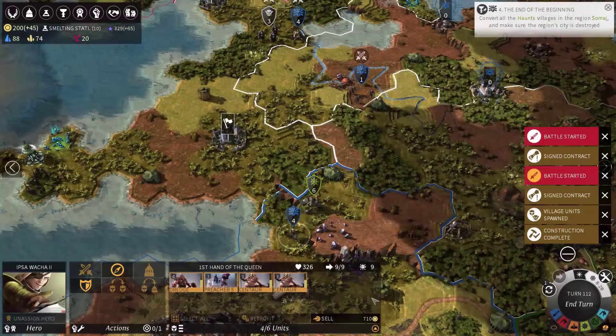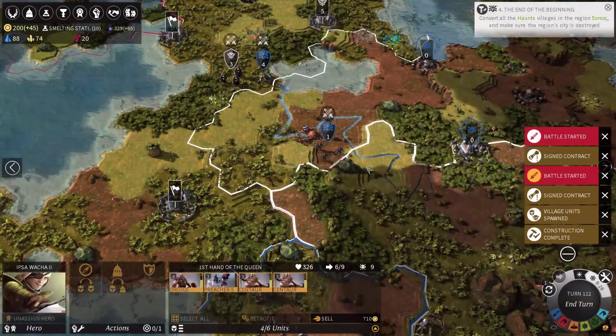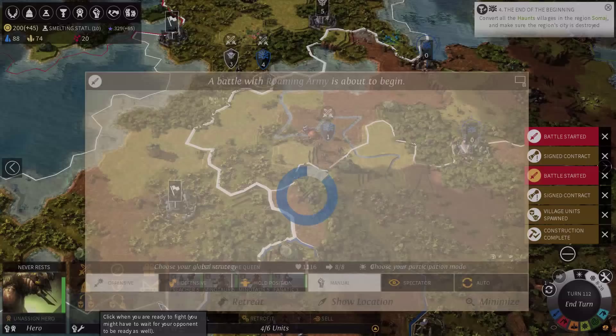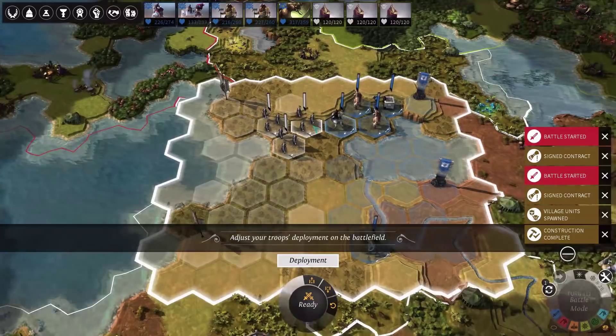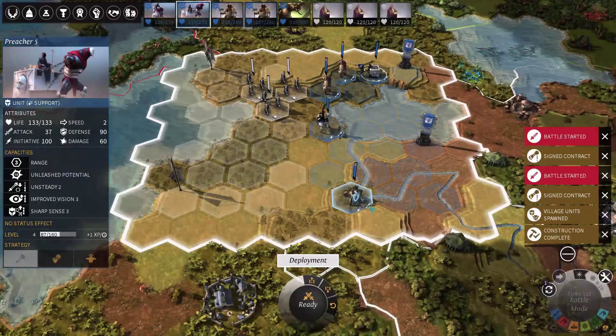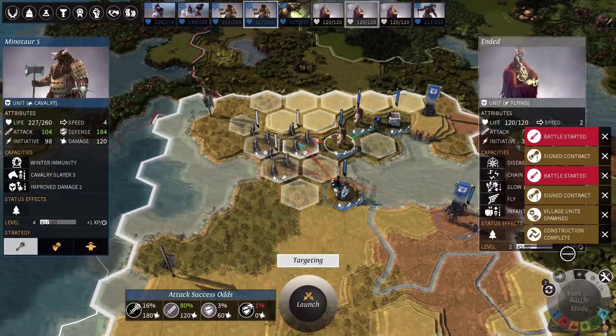I lost some units, which is kind of unfortunate because I basically lost money. But oh well, that's how it goes sometimes. The Roving Manufacturing army attacked me. I'll do this manually because I don't want to lose anything. I shouldn't lose anything — this should be pretty easy, but I'll do it manually anyway. Okay, that's the hero. Looks good. And there's the healer as part of reinforcements. Focus on one at a time.